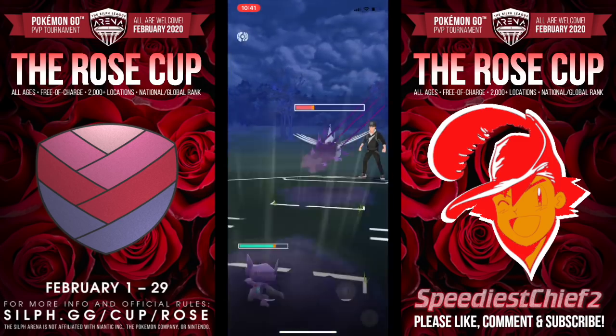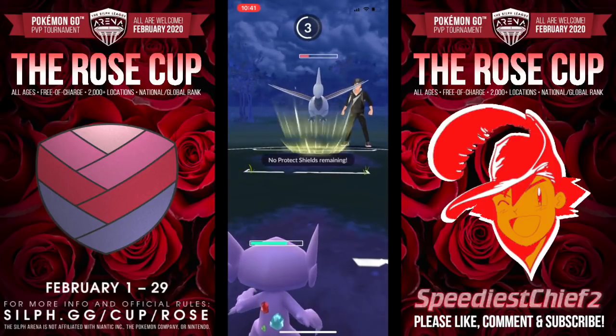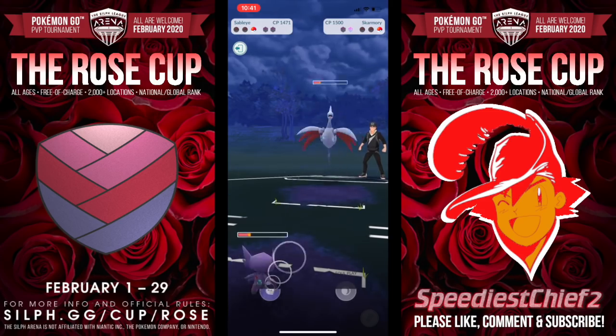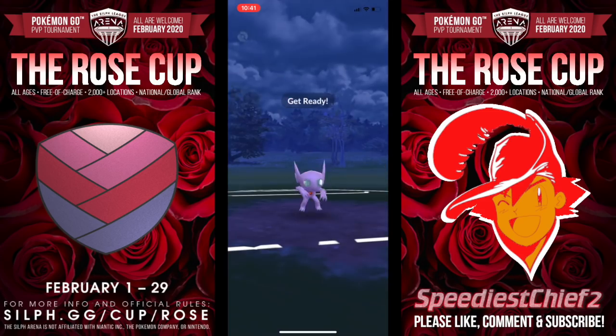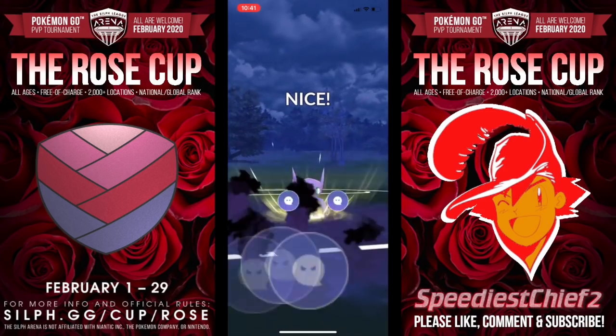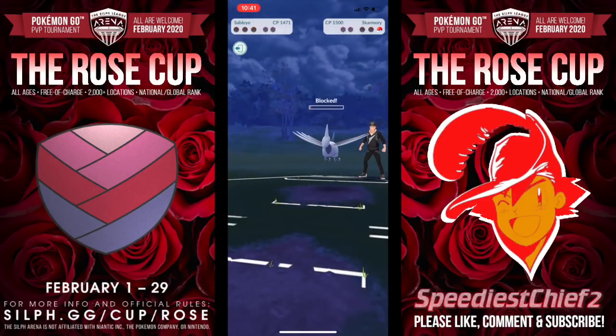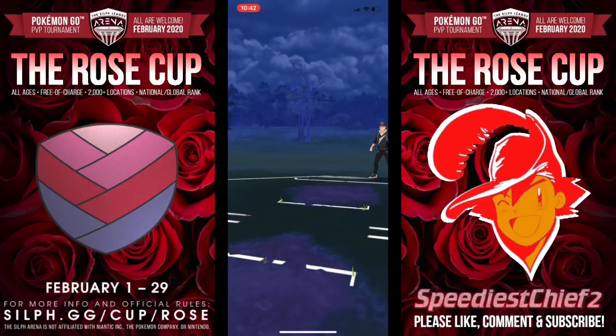Here comes Sableye versus Skarmory. We hit it with the Foul Play. I am out of shields though, so this match is not going the way I want. Sky Attack is going to hurt quite a bit, and my opponent still has a shield. I'm going to save my honor and go for the Shadow Sneak just to burn the final shield, which we do get, and in a nail biter, Linden Ryu wins that round.